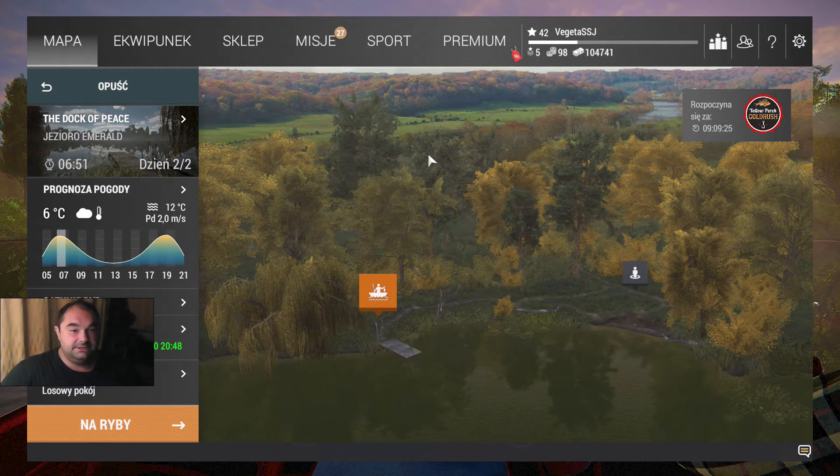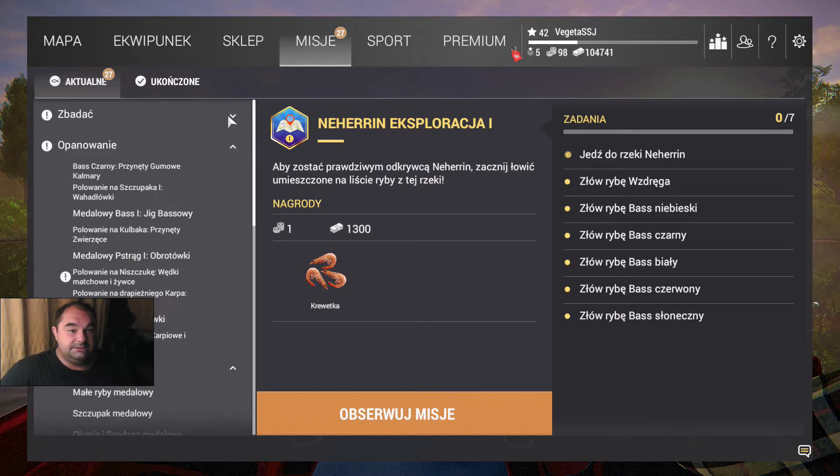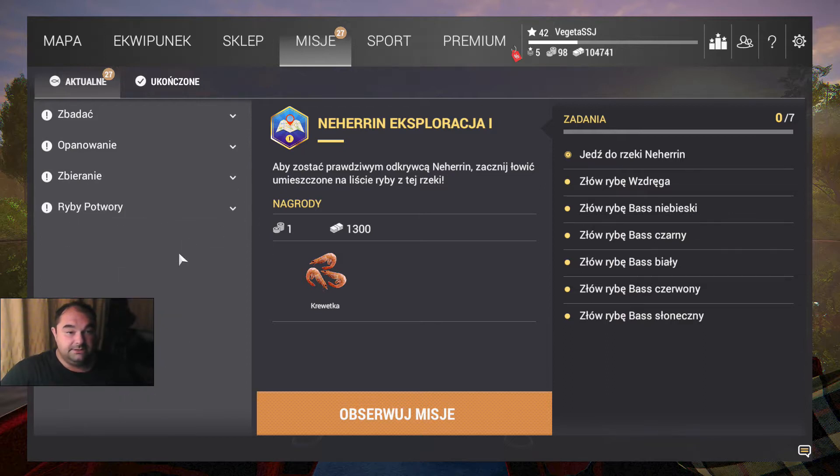Witam Was bardzo serdecznie i zapraszam do kolejnego spotkania w Fishing Planet w sezonie drugim, w którym wykonujemy wspólnie misje przygotowane przez twórców. Jesteśmy na jeziorze Emerald w Nowym Jorku i zostało nam tylko złapać rybę potwora — szczupaka ożercę, który terroryzuje jezioro Emerald i bardzo ogranicza populację szczupaka.